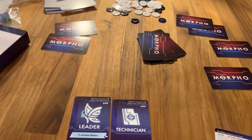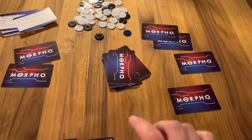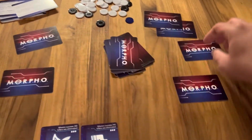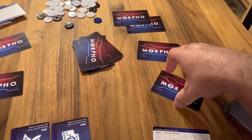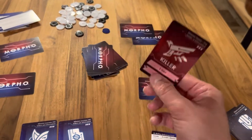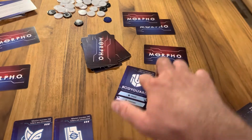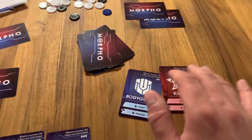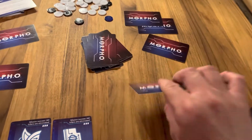On your turn you have 3 actions that you can do. One is investigate. When you investigate you can investigate the players to your left and to your right, but you cannot investigate the card that is closest to you — only the one that is furthest. So for example I flip this card over — this person is a bodyguard. I keep this secret. If they had a killer card, you know that this person has a killer card, but you keep this secret to yourself. You only know they have the red card — you don't know if they are in conflict at all.